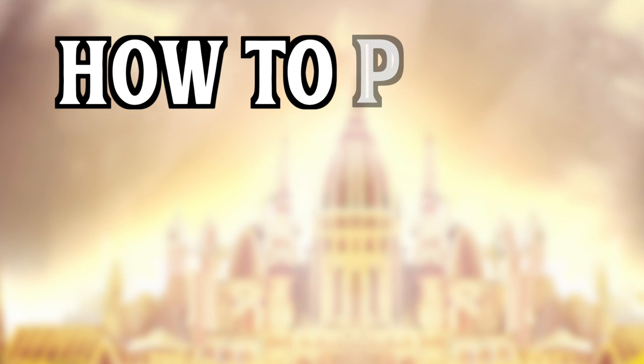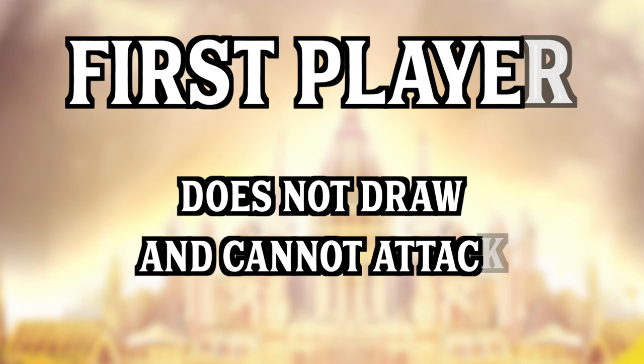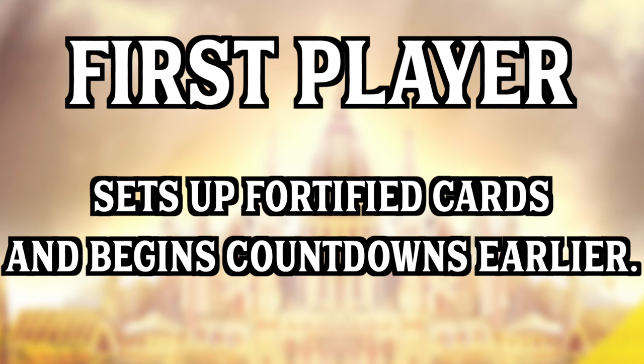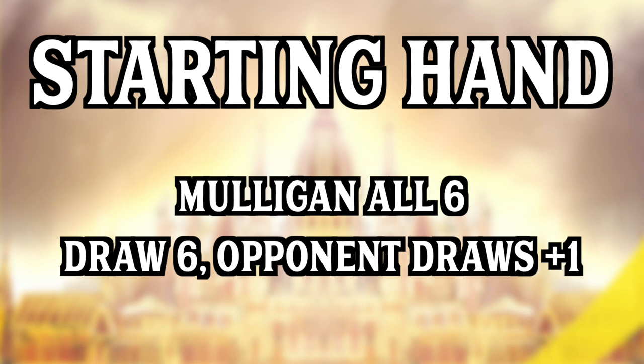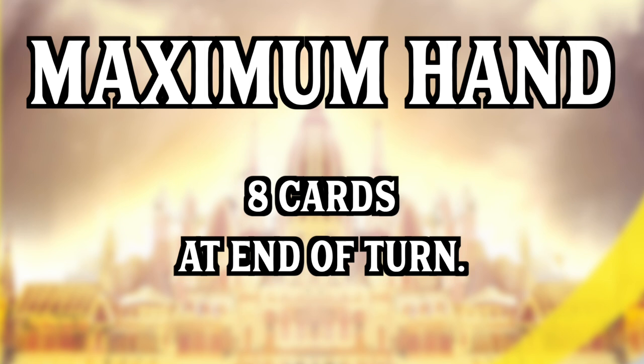To start the game, figure out who goes first by flipping a coin or rolling dice. The first player does not get to draw a card or attack on the first turn, but is the first to place fortified cards and the first to count down their veil card — granting access to synergy and warlord cards before the opponent. The second player is the first to draw a card and the first to attack. Players start with six cards in hand with an all-or-nothing mulligan — you may place all cards on the bottom and redraw six, but your opponent gets to draw an additional card. There is an eight-card maximum hand size activated at the end of each of your turns.